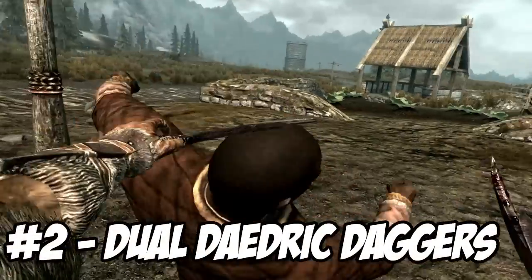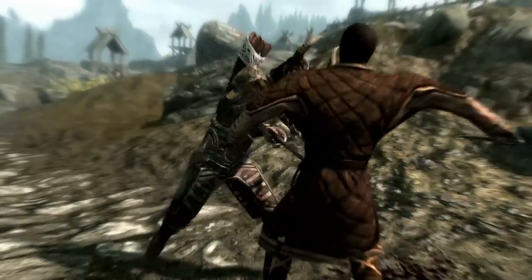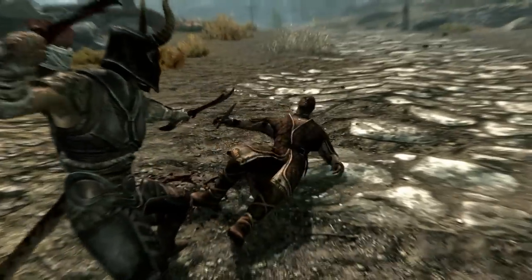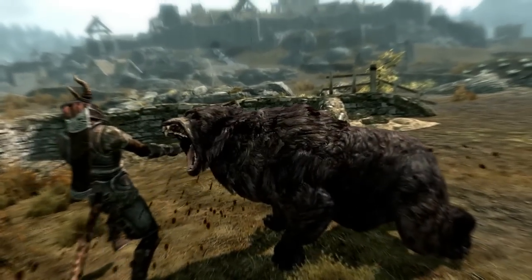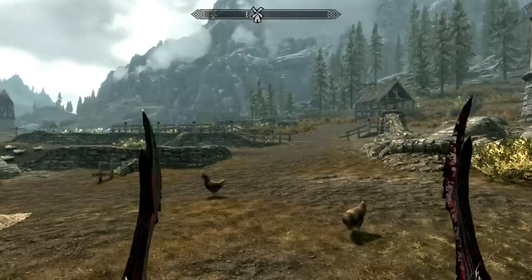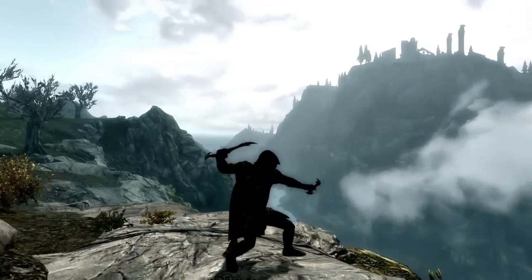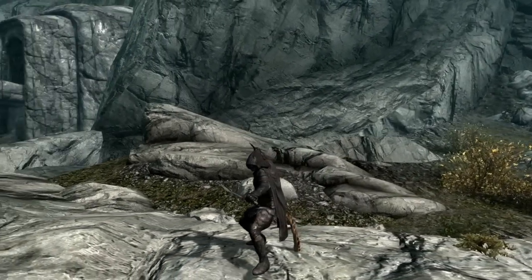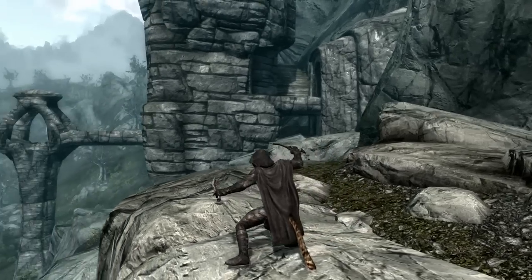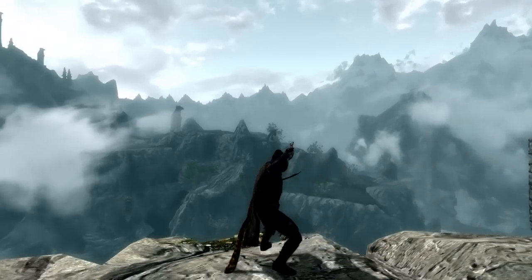For number 2 we have the dual Daedric daggers. You can craft them using one Daedric Heart, one Leather Strip, and one Ebony Ingot, or you can loot them randomly throughout Skyrim starting at level 46. These daggers are perfect for any assassin or stealthy character. They fit perfectly with the Dark Brotherhood, Nightingale, and Thieves Guild outfits and have a very badass cosmetic appearance.